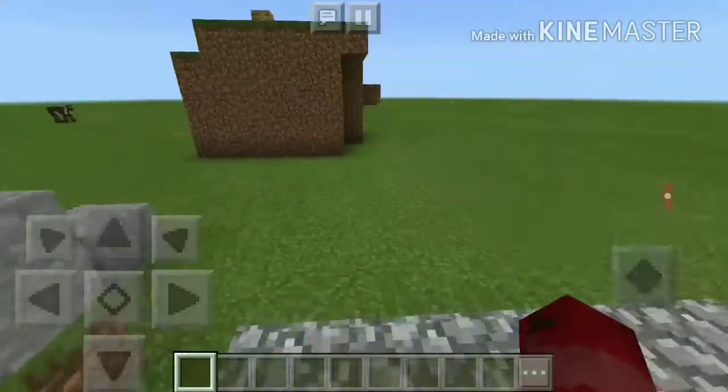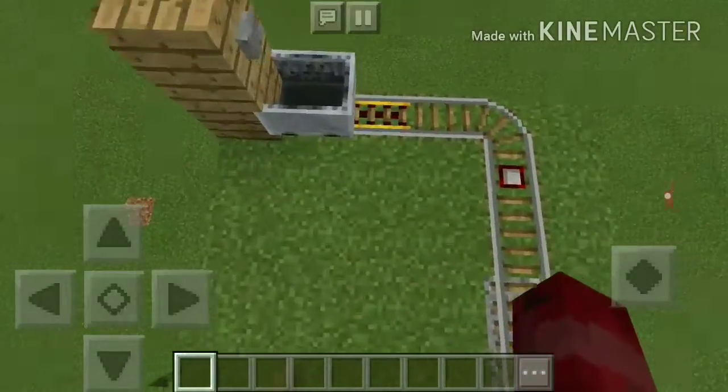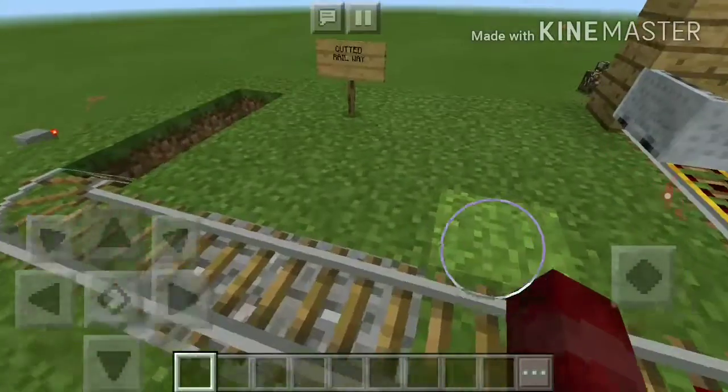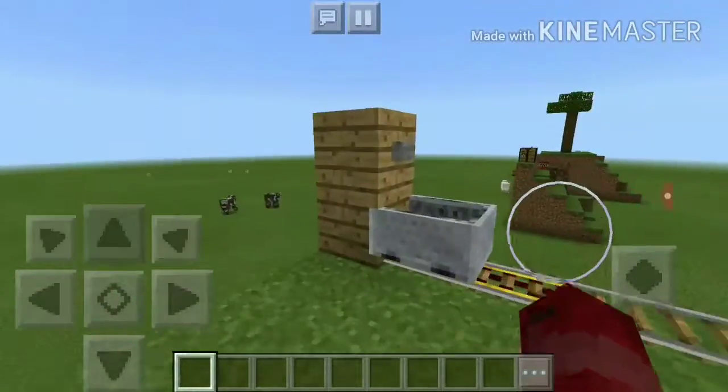We downloaded this map. This will be eight traps that you can use in your Minecraft world. I don't really know how they work, but okay — cluttered world rail.